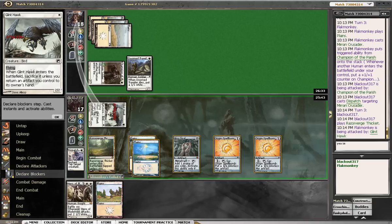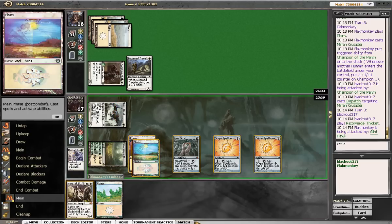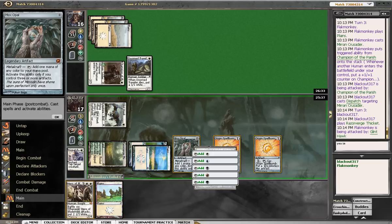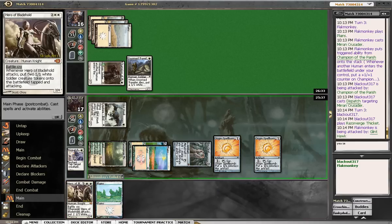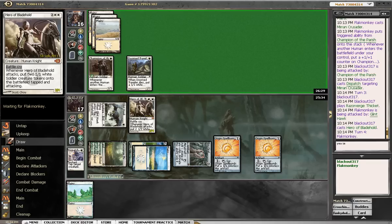So swing for 2 — he's at 16. We need things that are not land here. We'll just play out Hero of Blade Hold, and then we're going to probably wait. I don't know if we're going to attack or not.